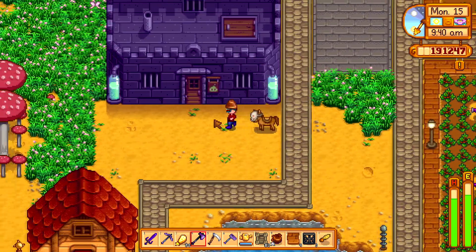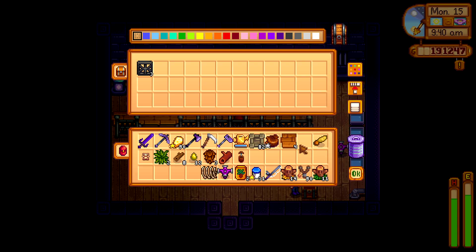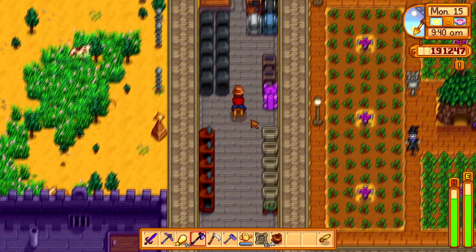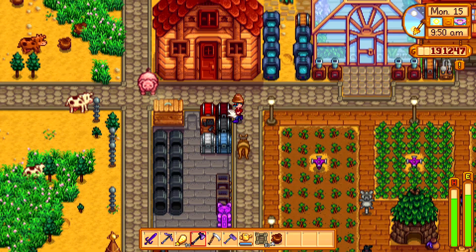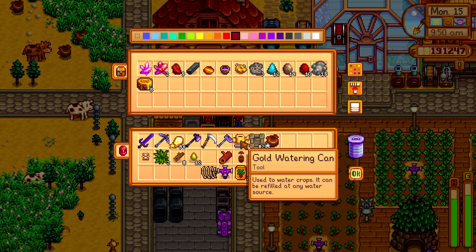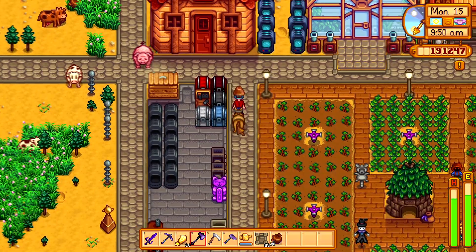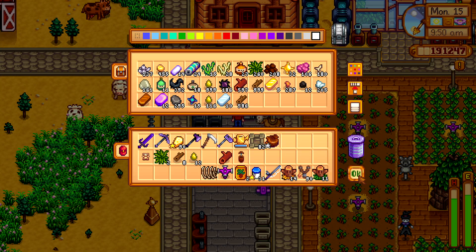Let me put this fencing in here. Floor isn't there. Oh, we gotta take that stuff to Clint. We need to upgrade our watering can. But we need more iridium, I think. How many bars? I don't know — I guess we can sacrifice five. We got this ore here, yeah we can do that.